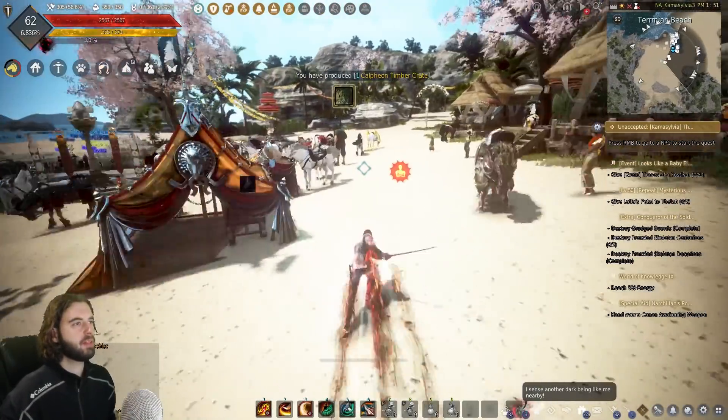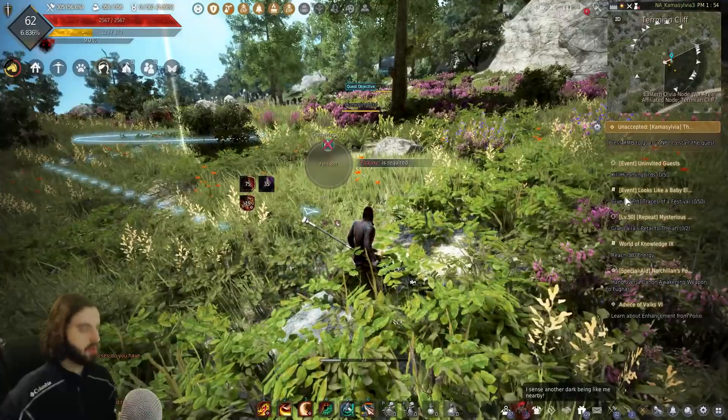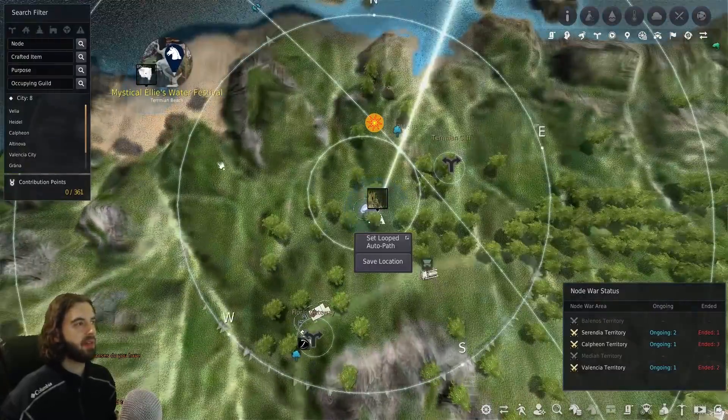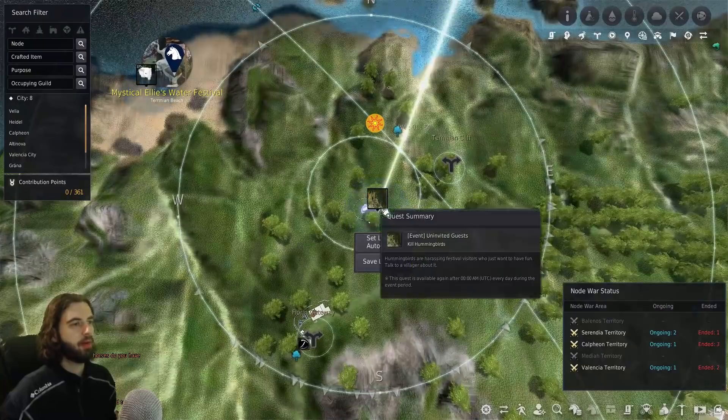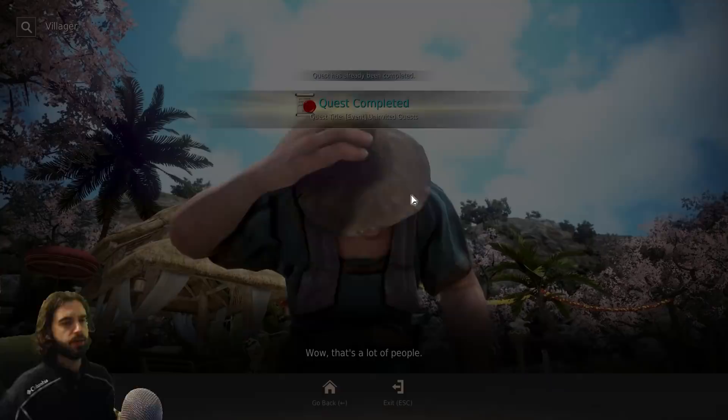Moving on from this NPC, there's another quest line with a big guy here. Talk to him — for this one, you have to kill some hummingbirds marked on the map. Ride out and kill the hummingbirds located there. Once you've done that, talk to the NPC again to turn in the quest.